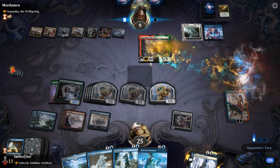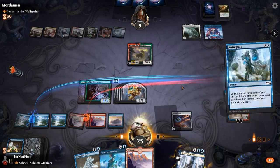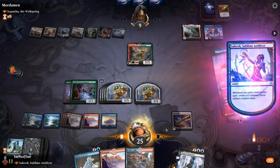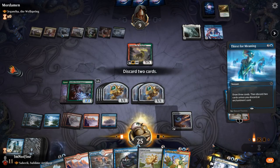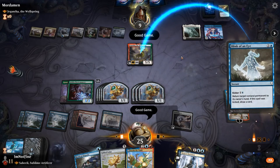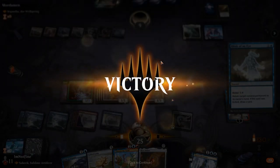Garganta is coming down — sure, I think this is lethal right? Let's see — yes. Decline and then we just Blink of an Eye Garganta. GG. We had the Disdainful Stroke as well against blue spells.